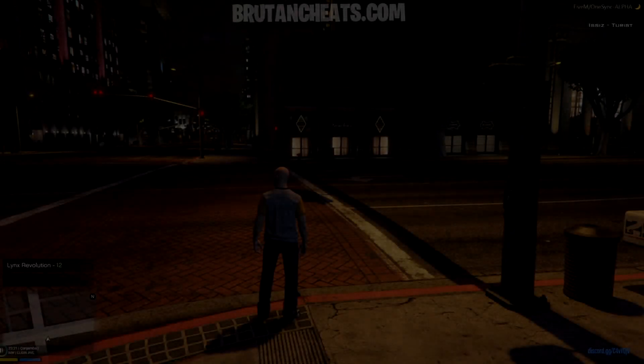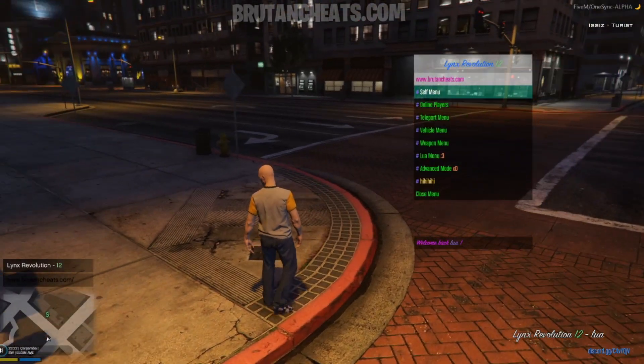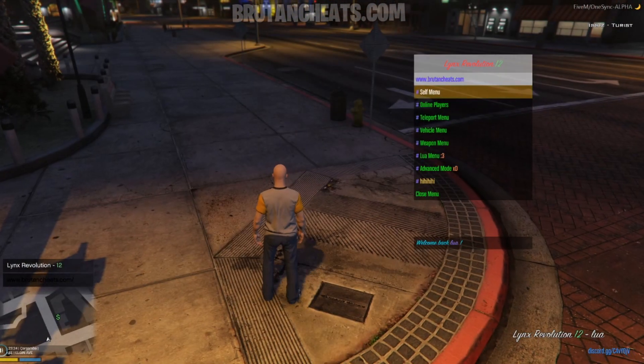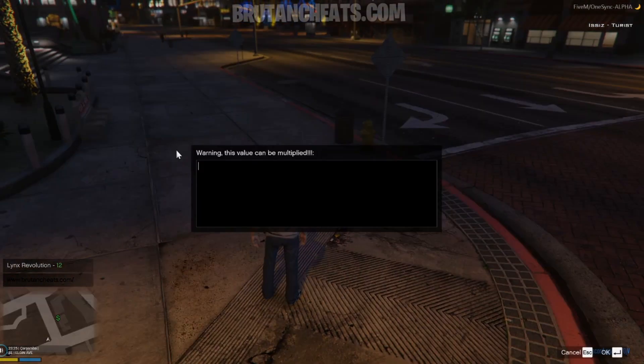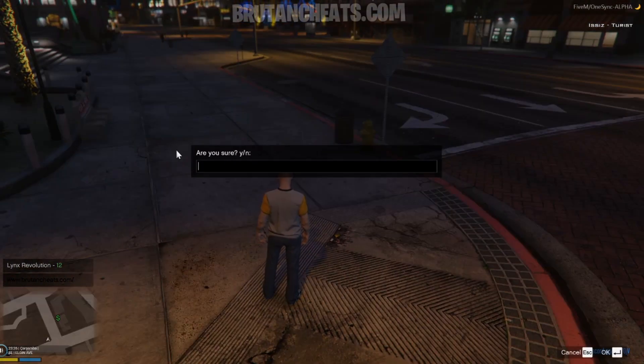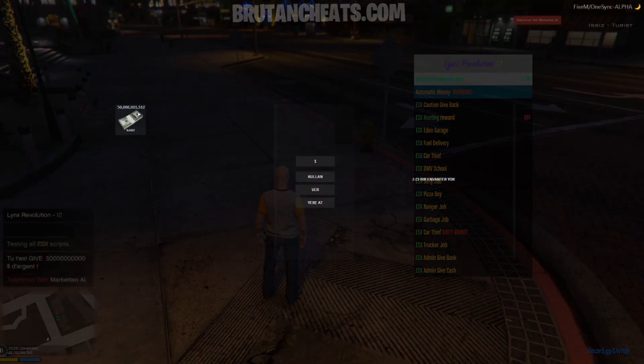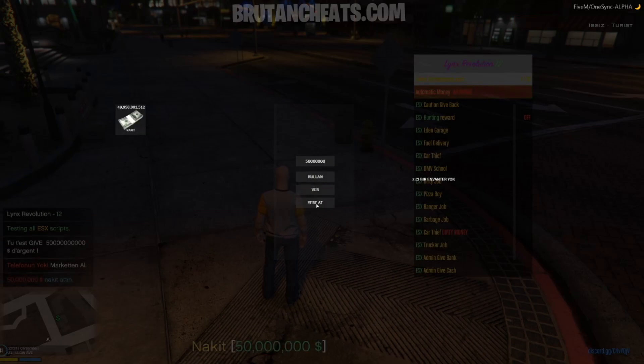Yo, what's going on guys, it's Bruton here and in today's video I will do a showcase of this mod menu. Before we start, let's add some money into my account using the money options. Let's spawn that much money, press yes. Let's go to my inventory and drop some of them just to show that the money are real and usable, so anybody can pick them up and use them for whatever they want.